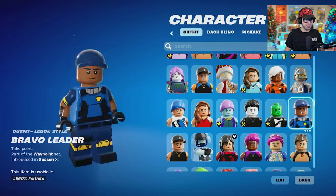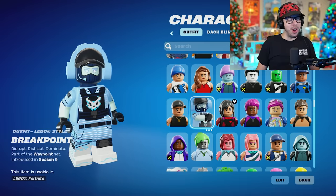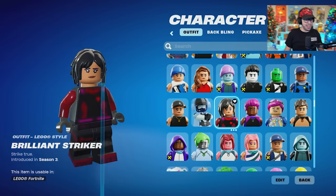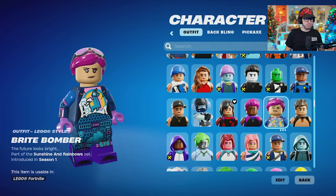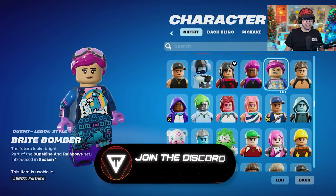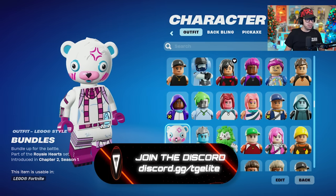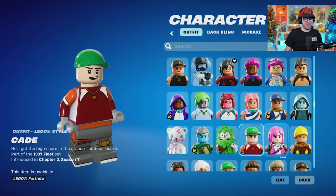Boardwalk Ruby. Blue Team Leader. Breakpoint — coming in with one of the hardest fits for sure, love that. Brilliant Striker. Bright Bomber — probably the main character of Fortnite Lego, they did a great job with her. Bryce 2000 looking pretty cool. Bundles. Bush Ranger — I love that.